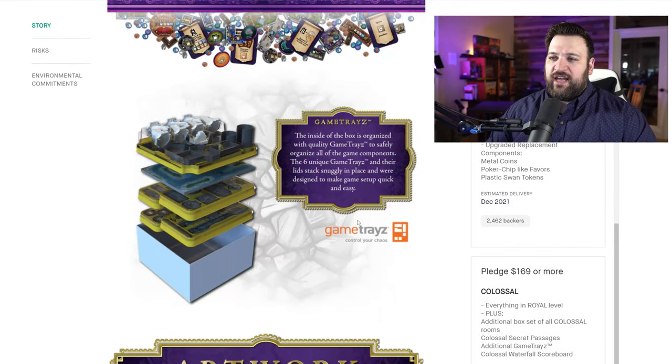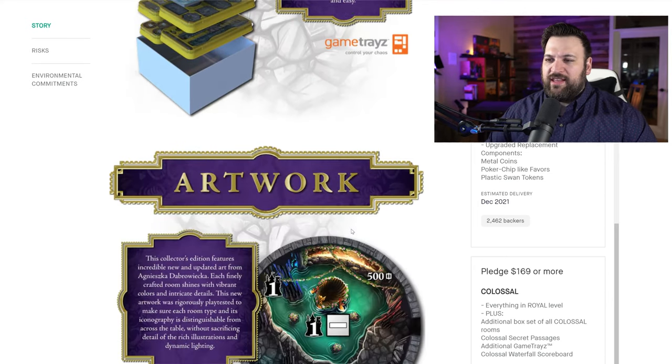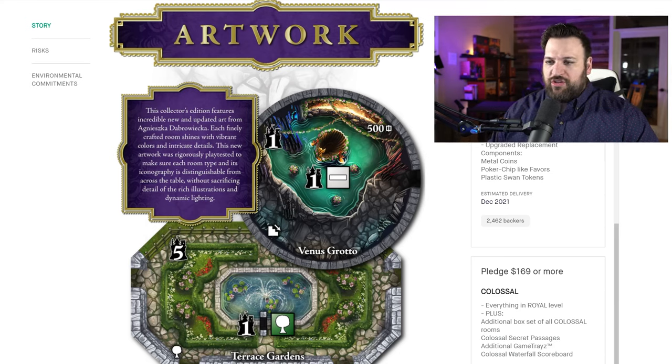This game is a reprint from, I believe, 2012 — when the original one came out, but don't quote me on that. Effectively what they're doing with the collector's edition is improving the artwork, so you can see this is the new artwork. Depending on the pledge level, you can get upgraded components, and then the biggest pledge level will have colossal components so that you can have epic sprawling castles.